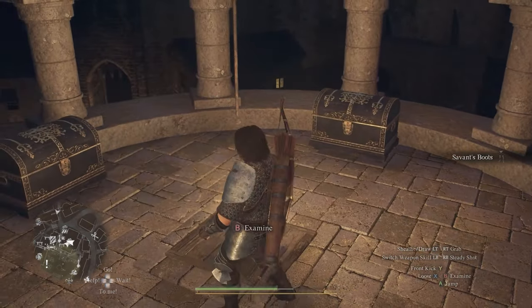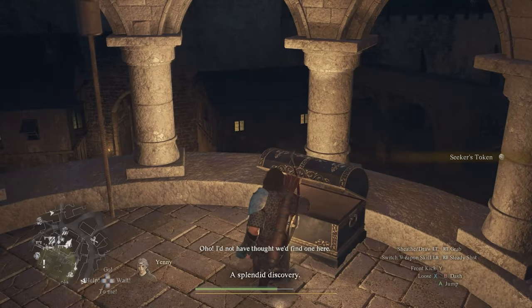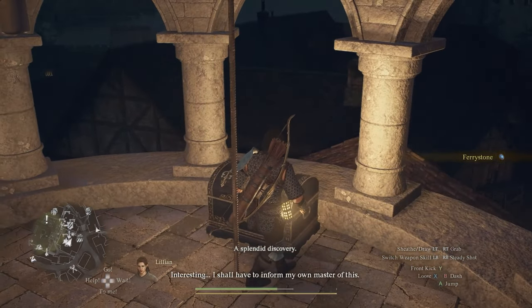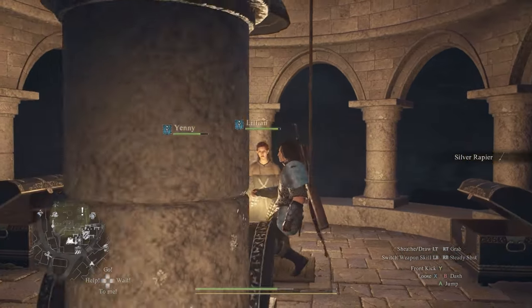You get some boots, you get a fairy stone — which is very expensive to buy and allows you to fast travel — and then you also get a silver rapier, which is a sword for the fighter vocation.